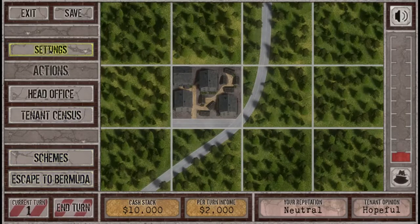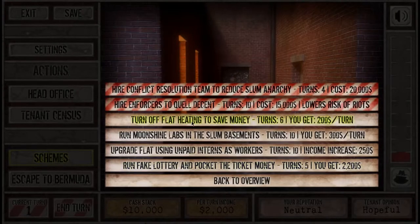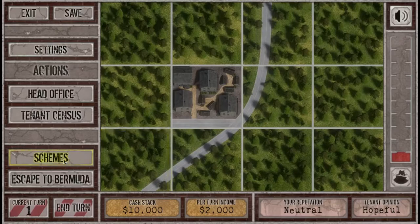So, schemes: escape to Bermuda, head office, and a tenant census. Turn off flat heating to save money — costs six turns but I get 200 per turn. Run moonshine in the slum basements — yes, do that. Upgrade flat using unpaid interns as workers — takes 10 turns with income increase. Or run a fake lottery and pocket the ticket money, getting 2,200. I'm going to upgrade the flats using unpaid interns as workers — 10 turns but I get $250 per home. That goes red to show I'm doing something.